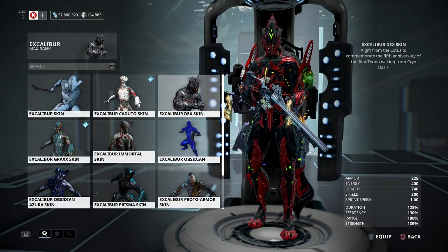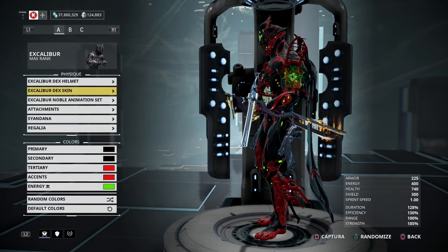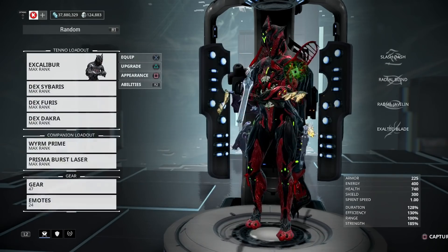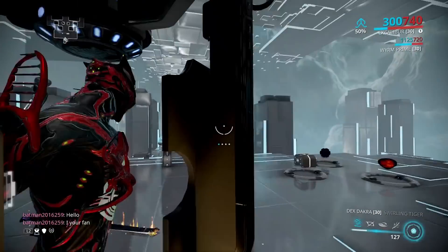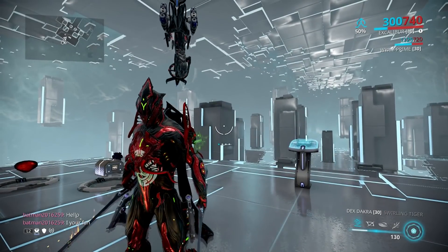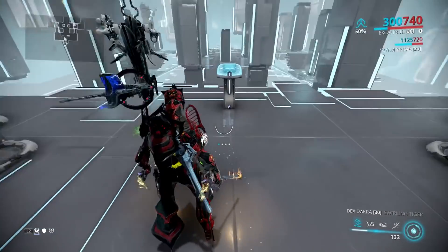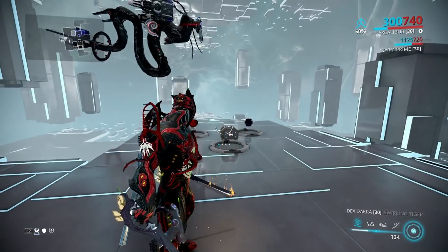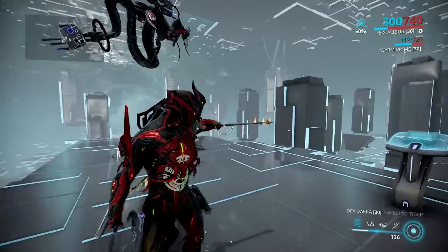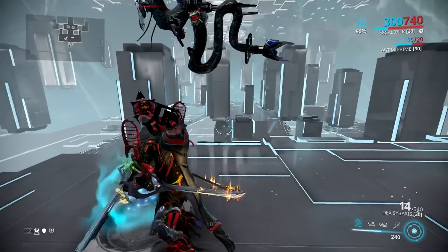I changed the color scheme so I could have him looking like Spawn, because I was looking up how to match his colors. I did my best, and I've already gotten a number of comments in-game like 'yo, your Dexcalibur looks badass.' I was trying to make him look like Spawn, so that worked out. But aside from all of that, let's talk about the weapons.